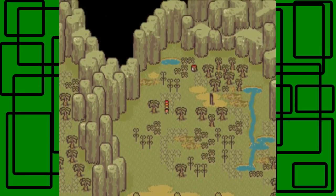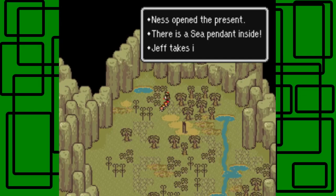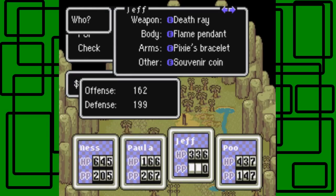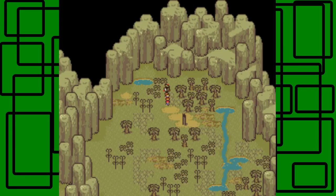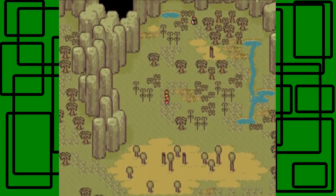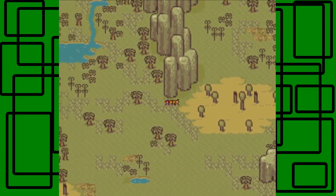Here's another item up top here, let's grab it. Sea Pendant — cool, Jeff takes it. That's actually who I want to equip it to — Jeff. His defense goes from 199 to 204. It'll help protect against some PSI attacks, so that's good. Even though there's only a 5-point increase, it's still kind of worth equipping on Jeff.